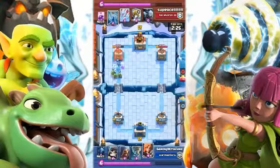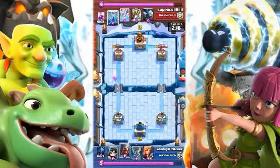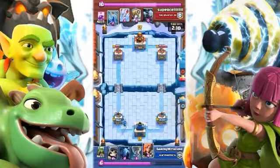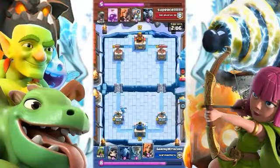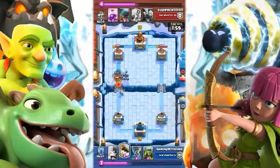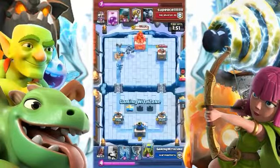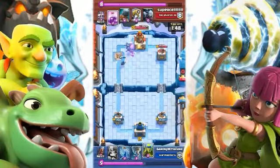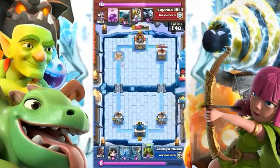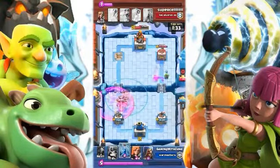He got some damage but he's letting me get a lot of damage on that tower, which really affects him later. I'm going to be doing two replays and one live so you guys can get the gist. Log, Wizard, Valkyrie, and Minions taking down that left tower — doing a very good job. I wanted the three-crown, which I'm pretty sure I get.